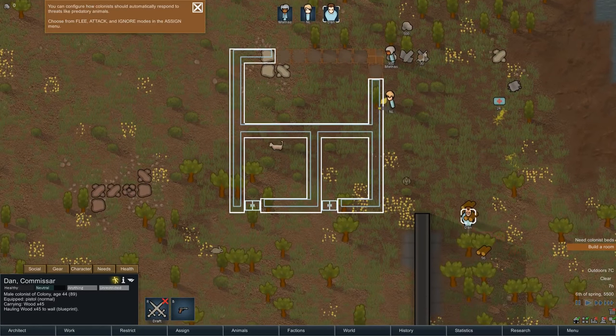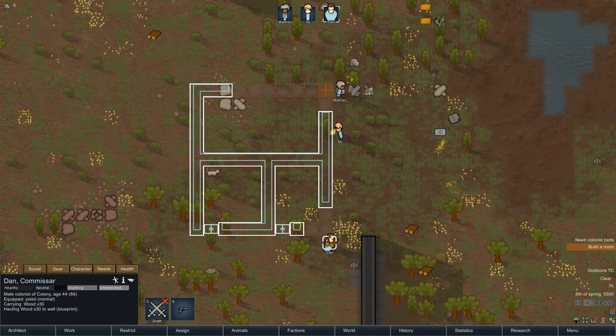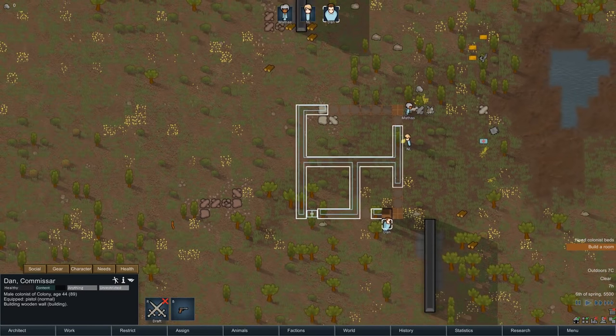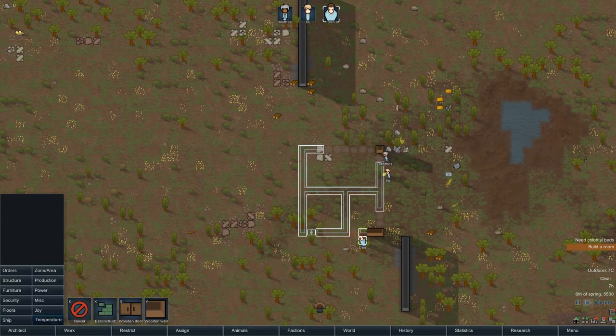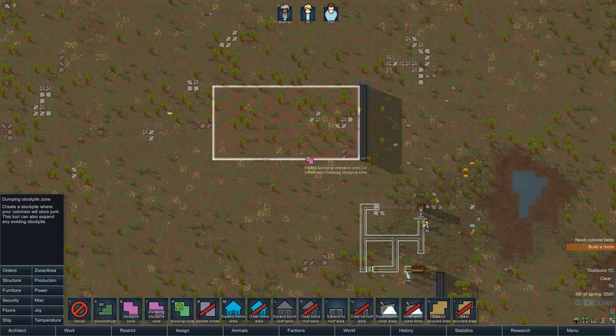We're going to do what it says here — build a room, put some beds inside it, a floor, and a roof. Other secondary goals: we want to get an enclosed room to use as a stockpile for our important resources. And we want to designate — I'm just going to go to zones and put a dumping stockpile zone right here. Basically this is where we're going to store our junk, miscellaneous parts, and stuff like that.